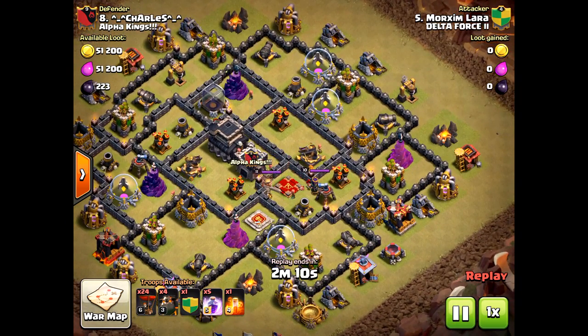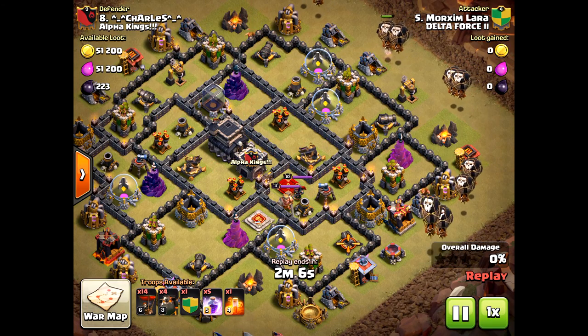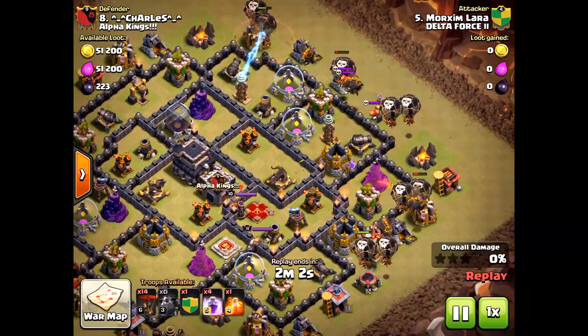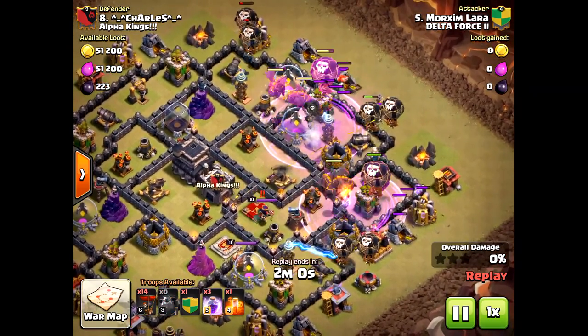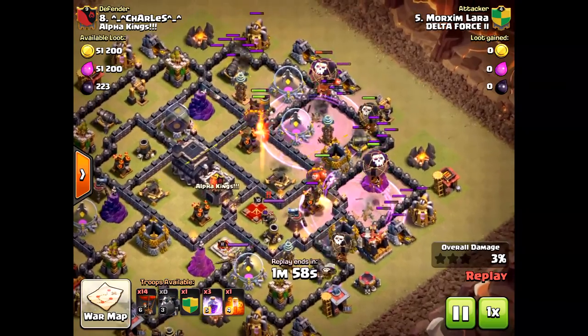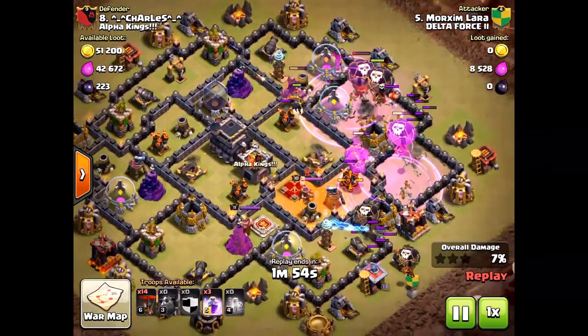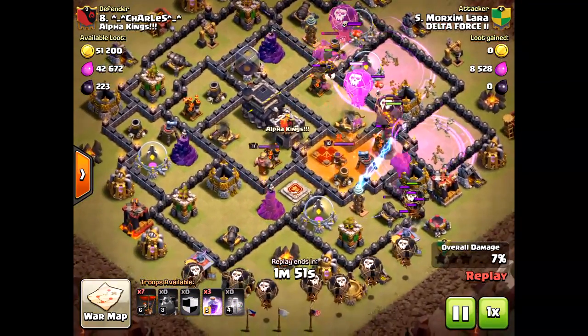Unlike a ground attack, you can use air and not need heroes. At the beginning he drops his Loons first — I thought that was a mistake. I would have dropped the Hounds first; he had so many Hounds that dropping them first would have been better. Although he got the three-star, it still would have been the smarter move. He did drop that Poison spell right on the Queen — very smart.